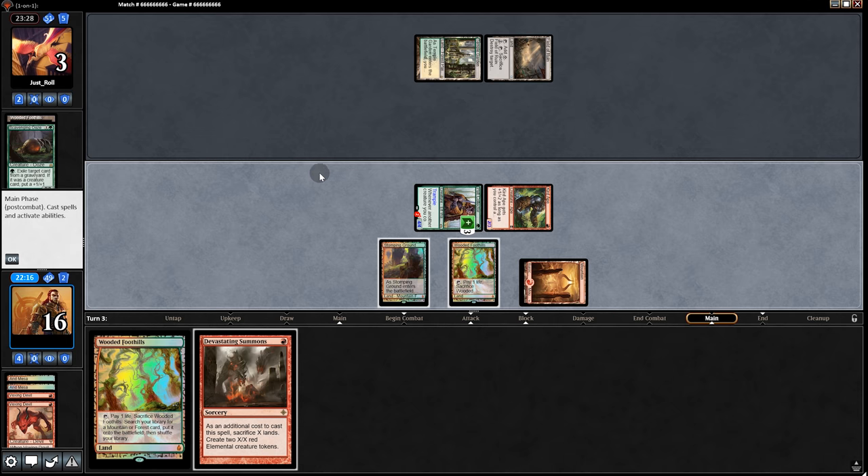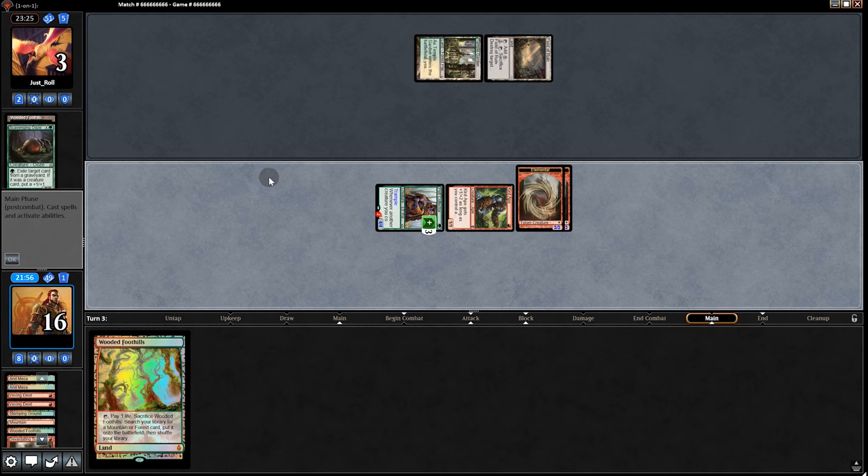And then Vexing Devil. I think we just go Devastating Summons now and make two 3/3s if we have one land here. Yeah, let's just go for it. This has got to be the best start of any game ever. And there's a concede. Too good.